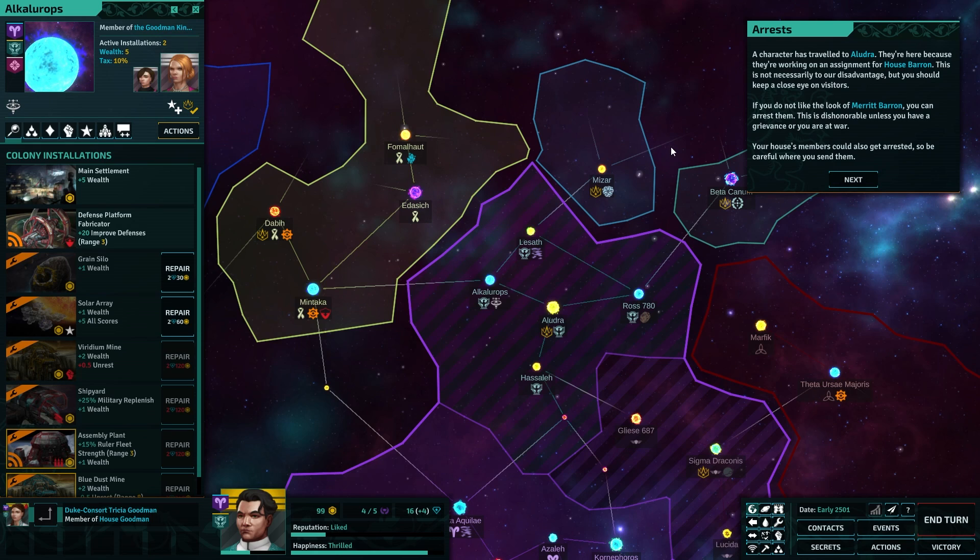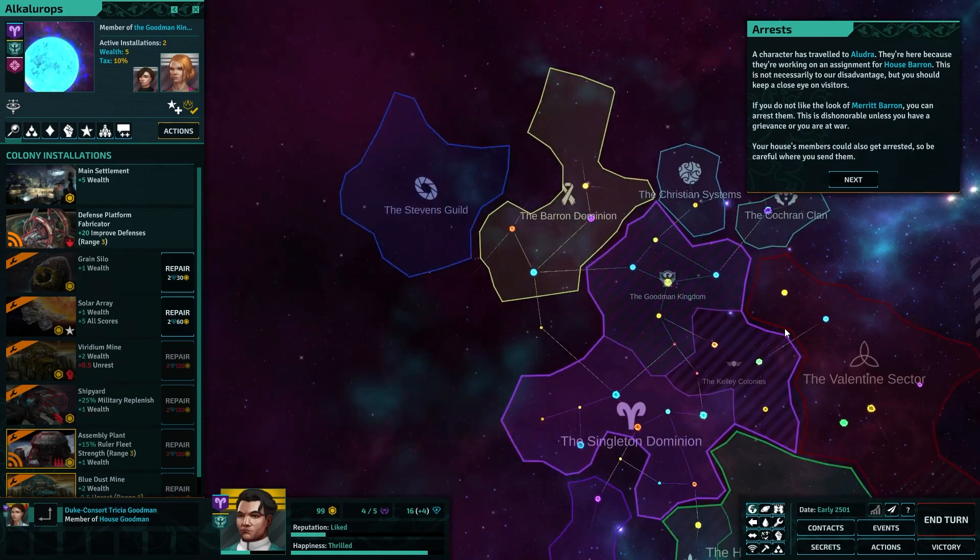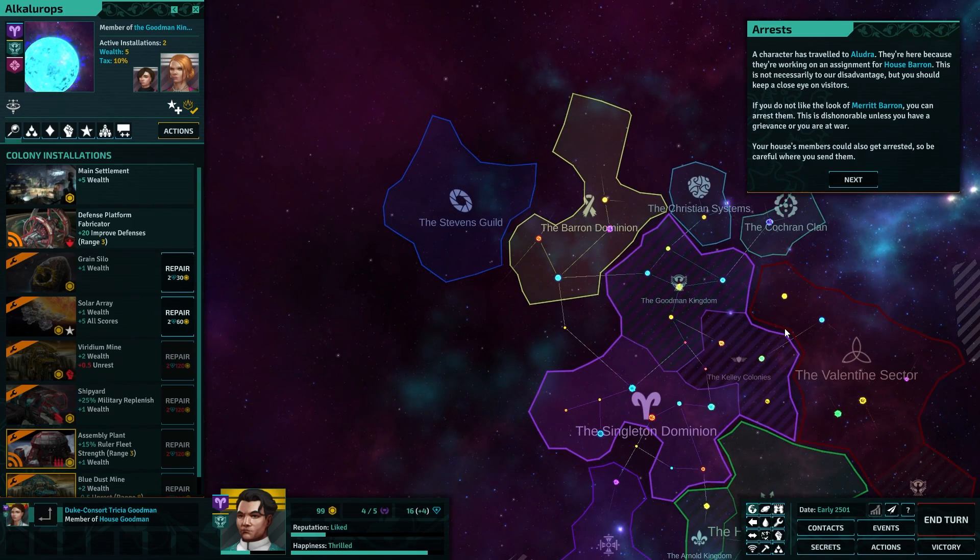End the turn when you are ready to continue. Your sister-in-law is pregnant — oh, good for her. Now, any chance I can save this scenario? You can only save the game when it is your turn — you cannot save the game during an event or decision. A character has traveled to Aludra working on an assignment. You should keep a close eye on visitors. If you do not like the look of Merit Baron, you can arrest them — this is dishonorable unless they have a grievance or you are at war.